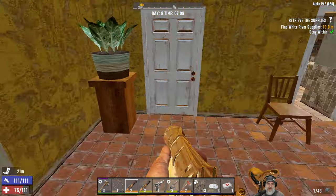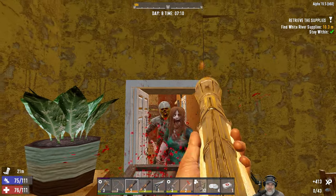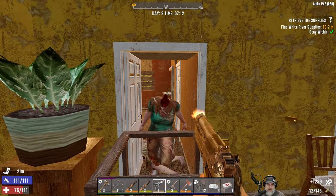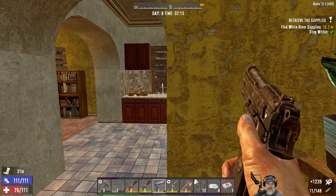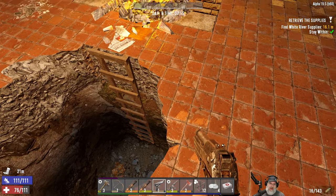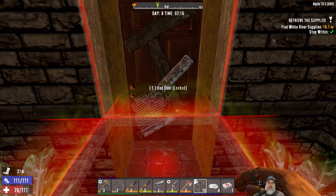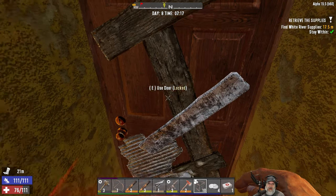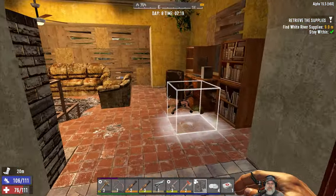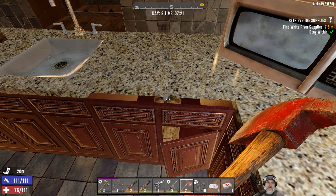Whew, that was close - really close. There's three of them. We got the attention of what sounds like a lot of zombies outside. I don't think they can come up through here, but let's block that. Sounds like most of them are just on the fence outside trying to break through.